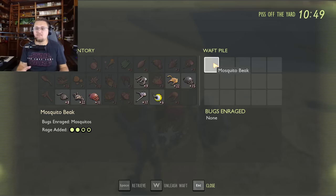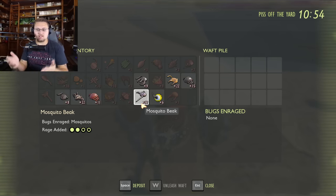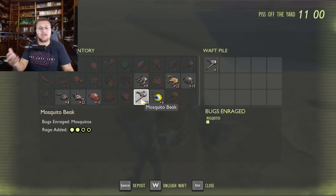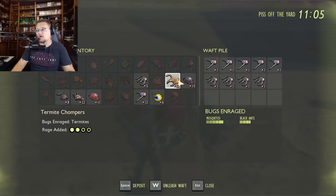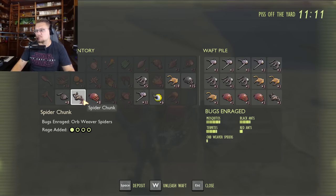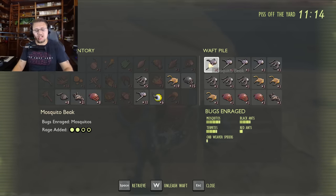Let's go through exactly what can be summoned and how to do it. Mosquito beaks add two rage per piece when added to the Wafter. Other parts like red ant parts only add one rage per piece. There's a bugs-and-rage meter that increases depending on what you're adding. You can call in a whole bunch of mosquitoes, black ants, termites, red ants, and orb weavers — you can literally create your own mixed wave, like a custom version of the Mixer system.